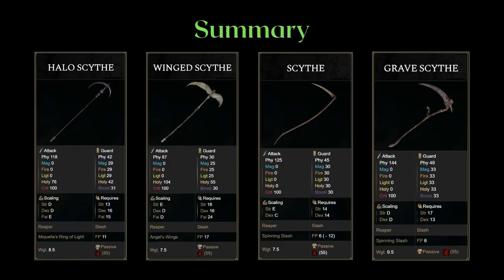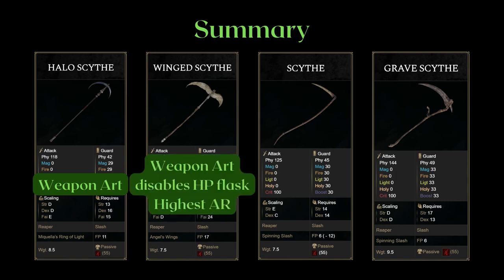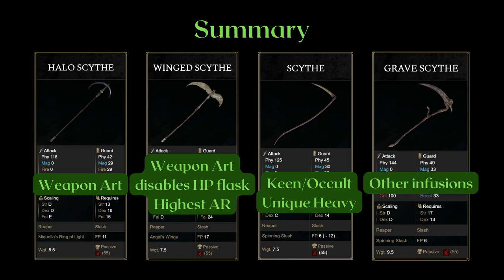Now for a quick summary: you're going to be choosing the Halo Scythe for its weapon art, which does quite a bit of damage on a Faith build. As for the Wing Scythe, its weapon art disables health flasks but you do have to land it — this is a surprise hard-swap option and also the Reaper with the highest AR, though keep in mind it has the shortest reach. As for the infusible Reapers, the Scythe has a unique heavy attack and works better than the Gravescythe on Keen and Occult. For other infusions, the Gravescythe tends to have a significantly higher AR for a very marginal decrease in length. Both infusible Reapers are good choices if you want to try out a Reaper-based moveset.